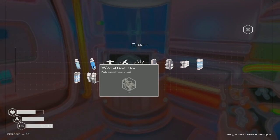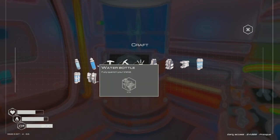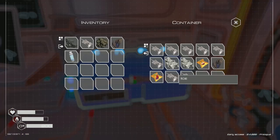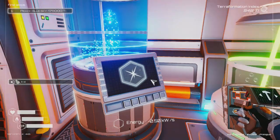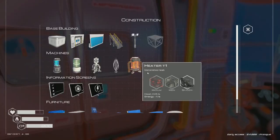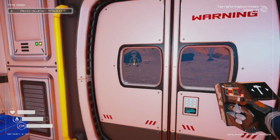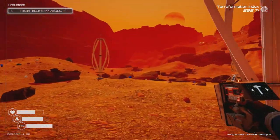I want to build oxygen capsules and water bottles — water bottles only need ice. Let's get an oxygen capsule and some ice, then create a water bottle. I now have all three things I'd normally need. We're good to explore now.